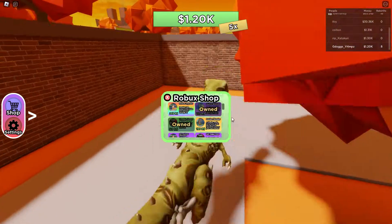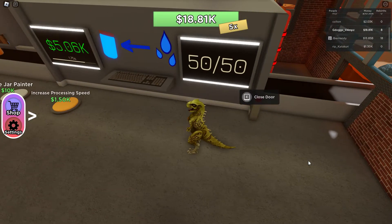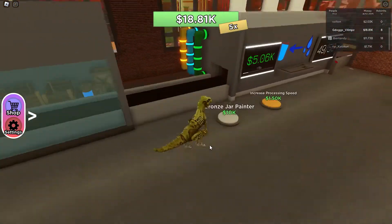For the Toggle Door, this helps me a lot because I won't have to open the door every minute. It helps me quite a lot for AFK grinding.